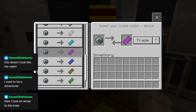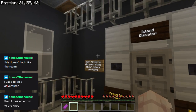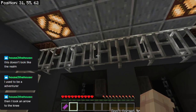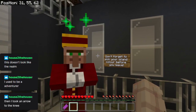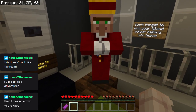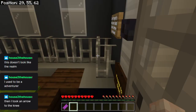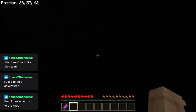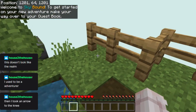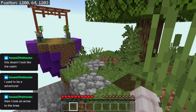That's purple — right, we'll have that one. So we've got a purple island pass. Island elevator — don't forget to pick your island colour before you leave. Right, so I believe that's the only secret. But yeah, the reason why you can pick an island colour is that this can be set up as a realm, which means you can play it with your friends and they each get their own island. This is the purple island — you get a bit of purple concrete there.